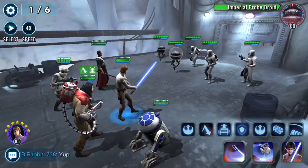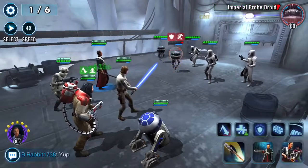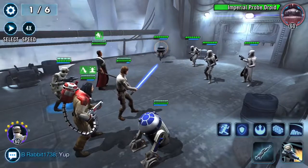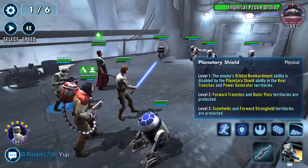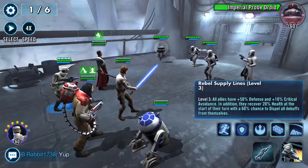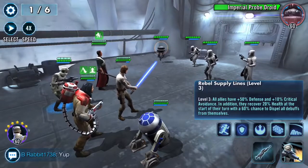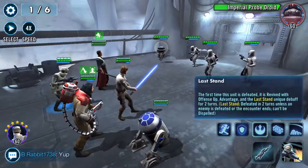Let's get rid of these Probe Droids. This first level, I'm guessing, is pretty straightforward. We're blocking the Planetary Shield so they don't have that anymore. We have 50% Defense and 10% Critical Avoidance, and our guys recover 20% Health at the start of their turn and have a chance to dispel debuffs.